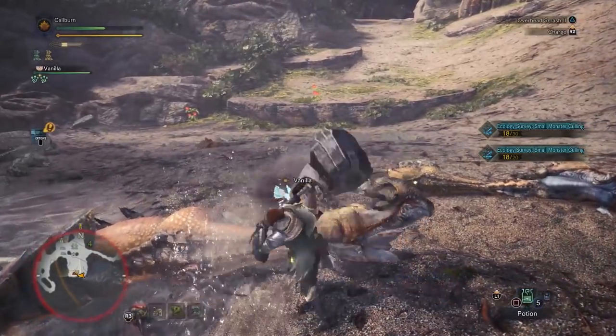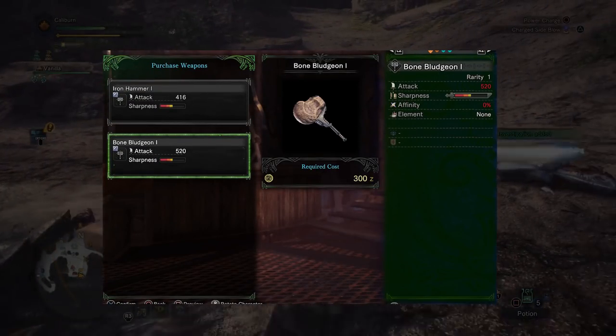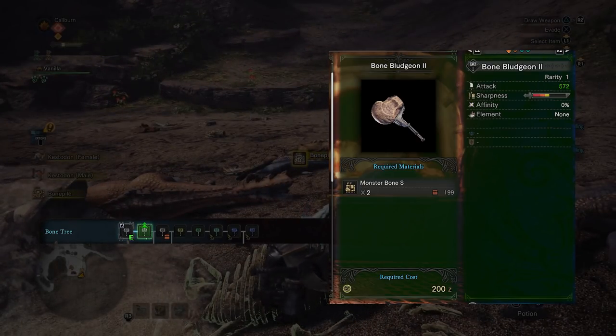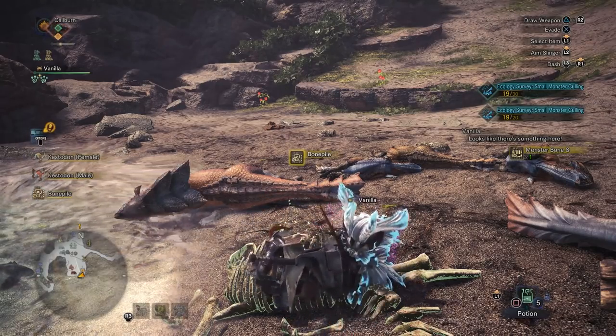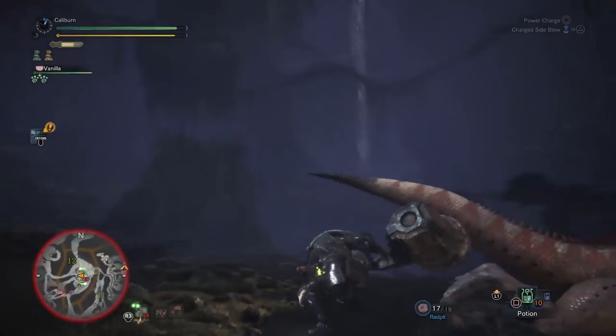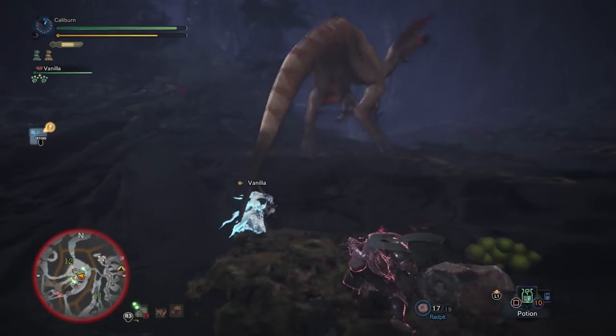Now for the long answer. The Iron Hammer 1 you start with will be acceptable for the first missions, but your goal is to get a Bone Bludgeon 1 and upgrade it to a Bone Bludgeon 2 as soon as possible. This requires a total of 3 Monster Bone S, which can be found from bone piles in the Ancient Forest, carved from monsters, and as quest rewards. The game hands these out like candy, so it shouldn't be long.